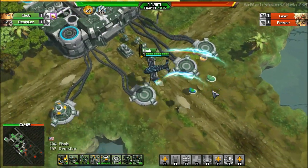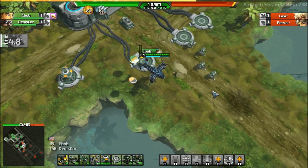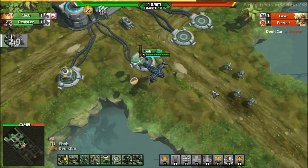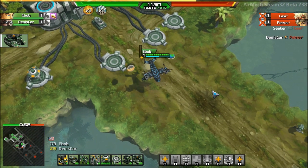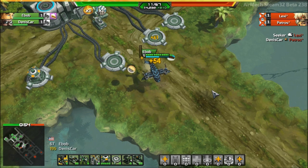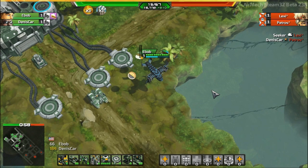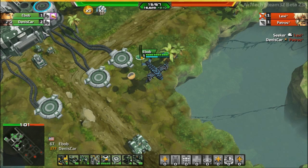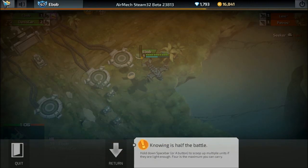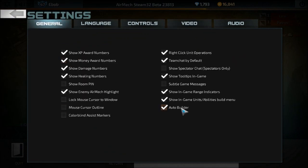You can see that it actually just built a generator and automatically put it on this pad over here — I didn't do that. That's really cool. So that will help new players not have to do so much base maintenance for things like that. I think that if you can disable this in settings — which is good — I'm going to do that right now. It uses the same algorithm that the AI uses to pick which unit to spawn. Auto builder: uncheck.